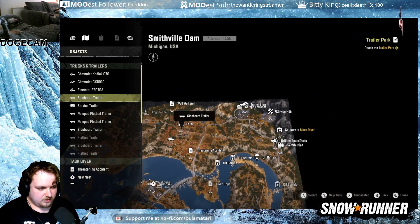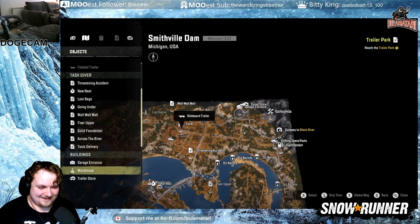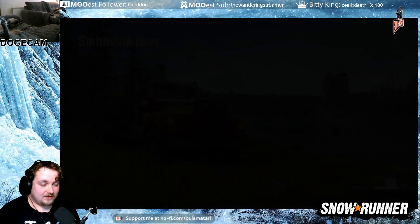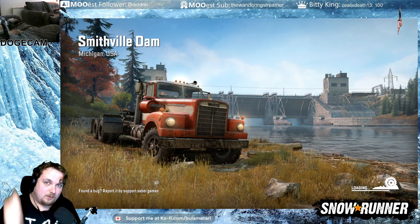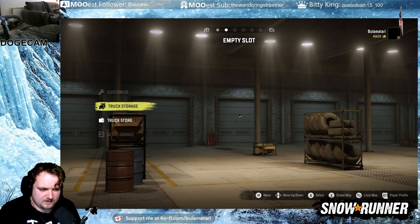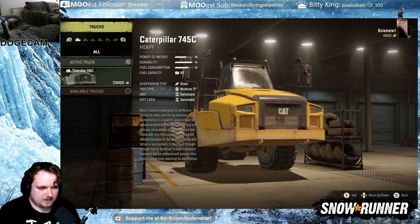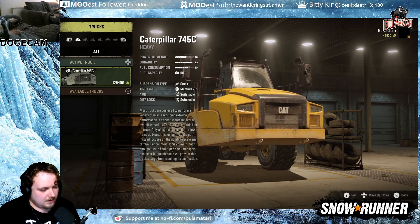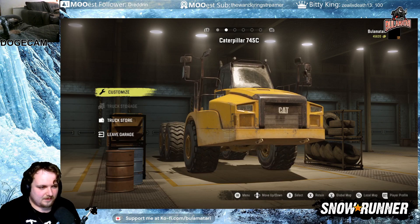Garage. Damn it. You can't just click on the things. Right, garage. There you go. I'm going to bring the Caterpillar out.